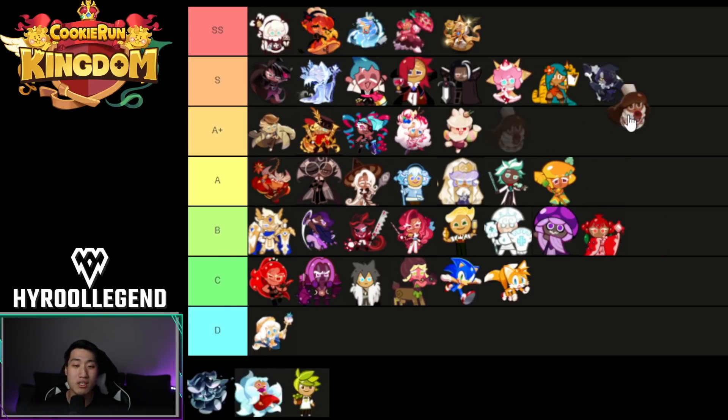So Cocoa Cookie is definitely going to be at least A+. I don't think Cocoa Cookie is an S rank or SS rank for PvE. There are definitely a lot of better cookies like Strawberry Crepe, Dark Choco, Hollaberry, even Pumpkin Pie and Cotton — they're just so much better in this sense. I feel like she is very similar to Moon Rabbit when it comes to story mode.